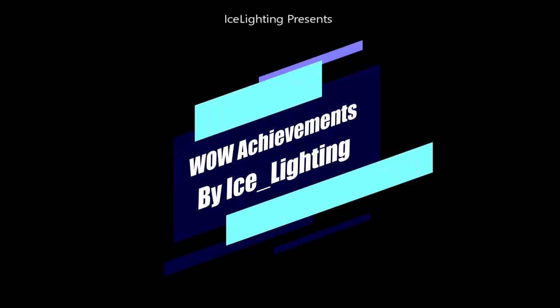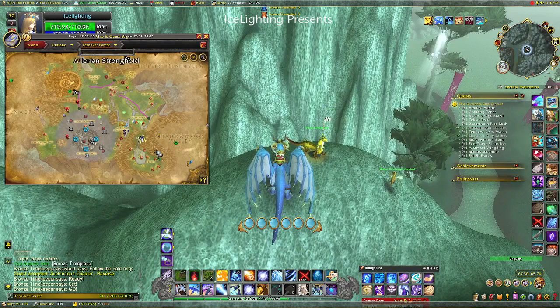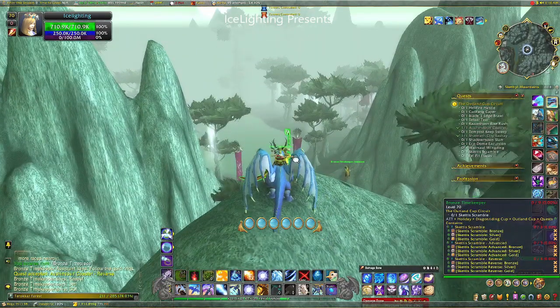Hey everyone, welcome to Wow Achievements by Ice Lighting. In this video I'm going to show you Megadon Gold at the Skettis Scramble, the Outland Cup. This covers normal, advanced, and reverse — there are time links at the bottom if you want to skip to one of them. So this is where it starts.